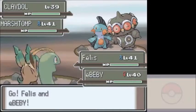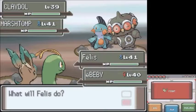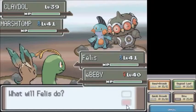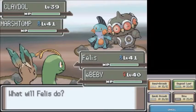Where the hell is Sindolf Spring? When you leave the Distortion World, you end up at Sindolf Spring, and that's got grass in it so we can catch there. A Marsh Top and a Clay Dog. Let's see.